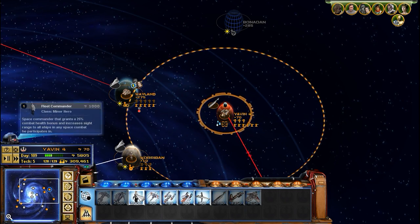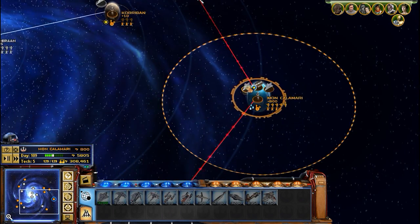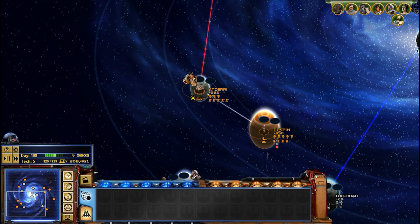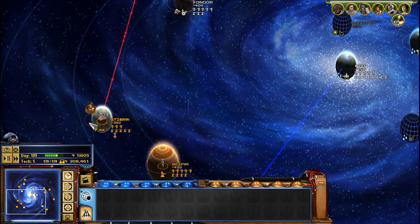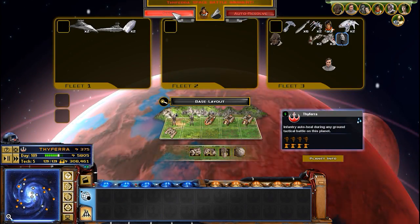We'll build up a field commander here, I think — that'd be a good choice. We'll bring two of the Mon Calamari cruisers, the MC-80. We'll bring everyone if we do attack, but just in case we get attacked in the meantime, I want to be prepared. So this massive force is ready to go. Let's go for Typhiria again. Let's begin.